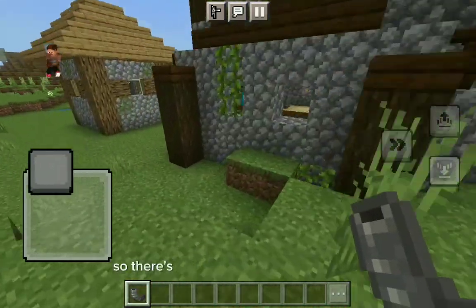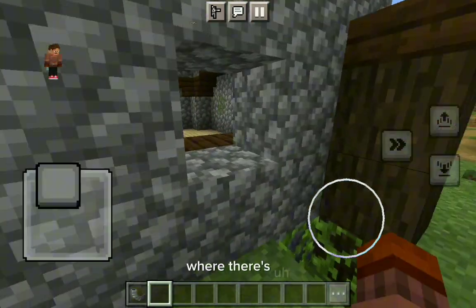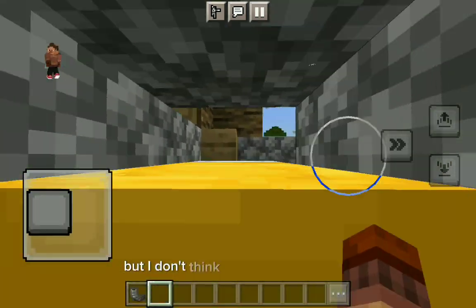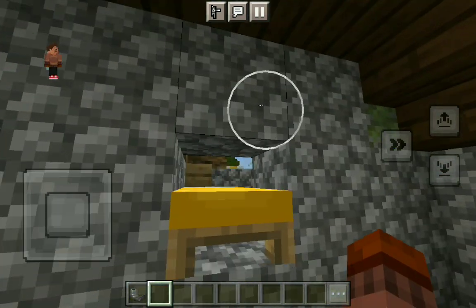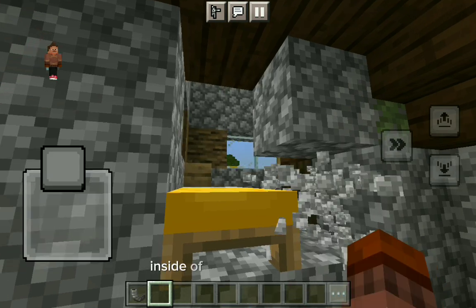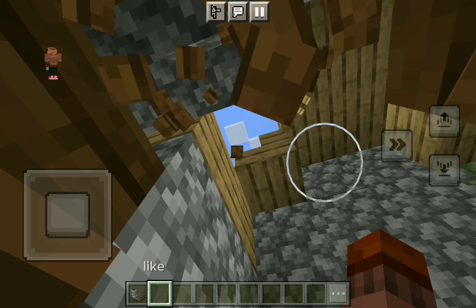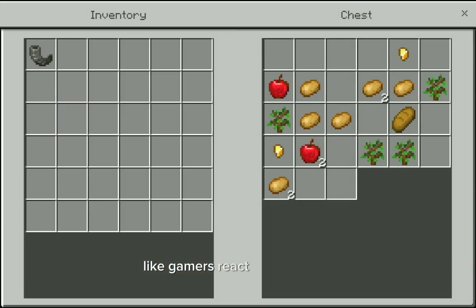There have been seeds before where there's an outpost in the middle of a village, but I don't think there's ever been a villager house right inside the pillager outpost. That's crazy — gamers react. Actually, okay, this just sucks.